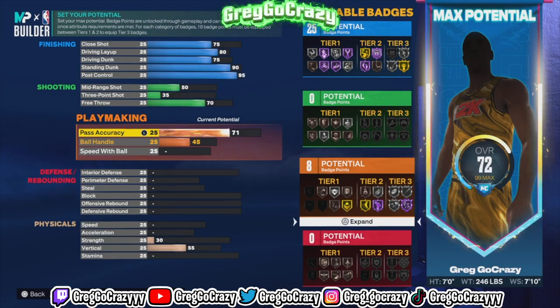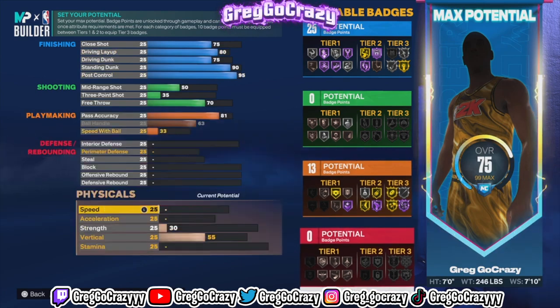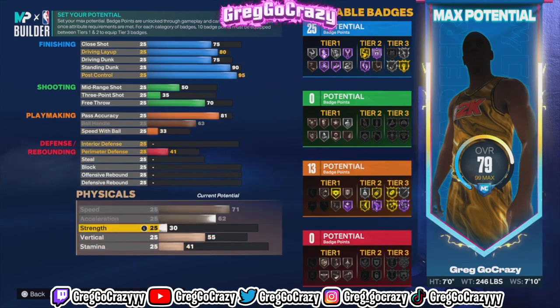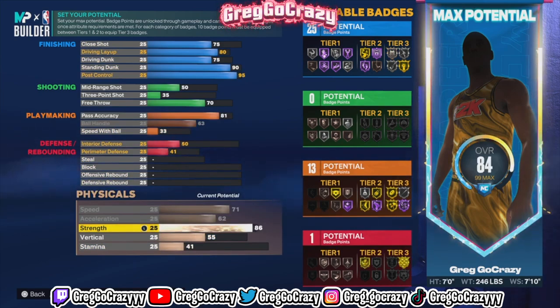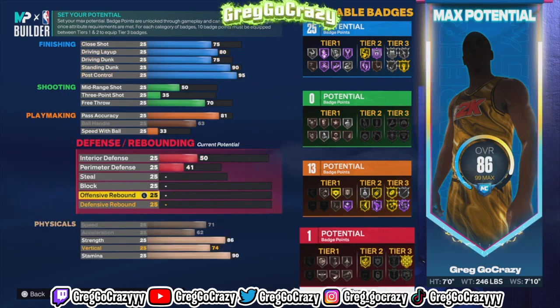You can get Hall of Fame Unplugger on this build, it says you can, but you'd need more playmaking badges. Since it's a tier three badge, you have to have at least 10 badges in all other categories before you can reach tier three. To get Hall of Fame Unplugger you only need eight more badge points, or you could try to set it as your core badge.